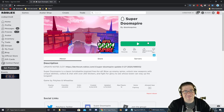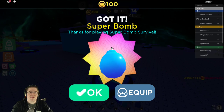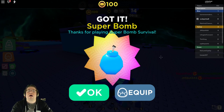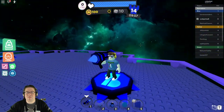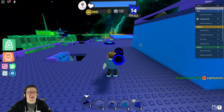Right off the bat, as soon as I jumped in, it says: got it — Super Bomb. Thanks for playing Super Bomb Survival. So Doomspire and Super Bomb Survival are kind of the same thing? Or made by the same people? Maybe, I don't know. I got a rocket launcher, so let's figure out how to get the egg.